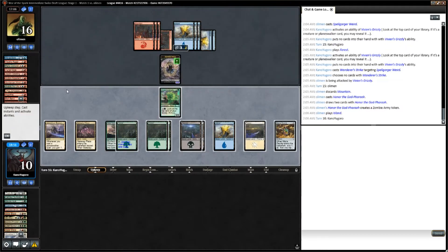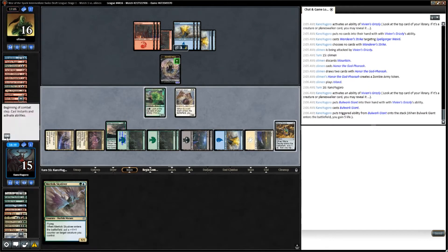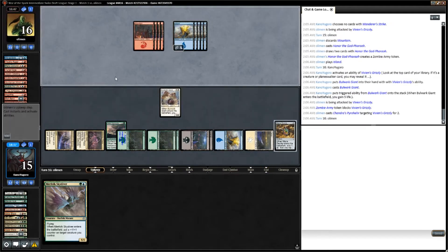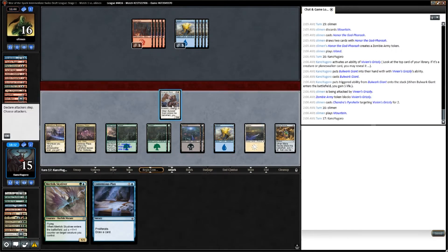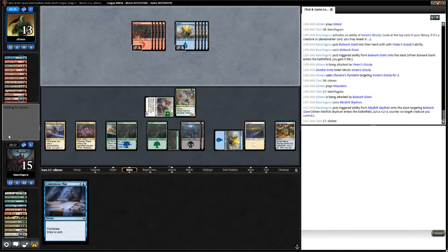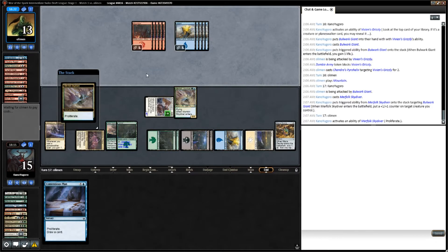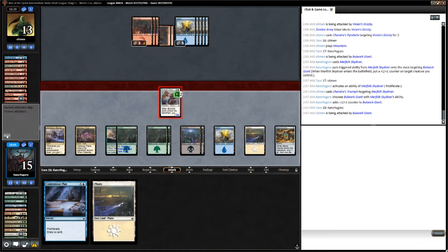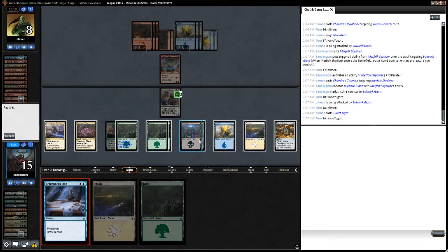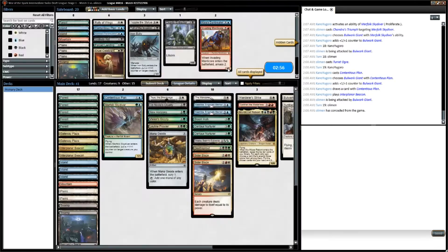Our opponent honors the God Pharaoh and amasses 1. We draw Thick Waifu, play Bulwark Giant gaining 5 life, and get in for 2. Opponent blocks with the Amass token, then uses Chandra's Pyrohelix to kill Vivian's Grizzly — painful, but not backbreaking. We untap and put a +1/+1 counter on our Bulwark Giant, and now we're just going to start proliferating until we win the game. Opponent has a Chandra's Triumph to answer our proliferating Merfolk, then plays a Turret Ogre. We cast Contentious Plan, proliferate, play another Planeswalker land, and get in for more damage. Finally, our value is just too much, and our opponent scoops it up.